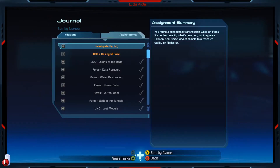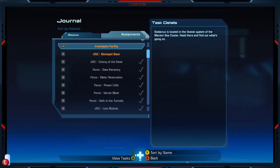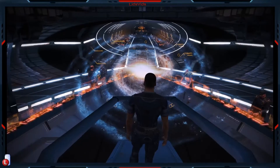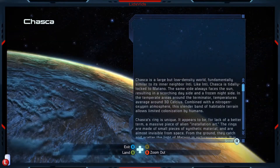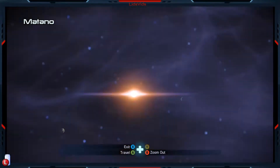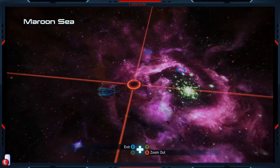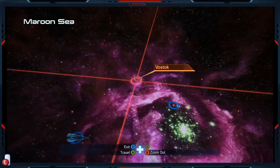The Investigate Facility is on Nauticrux, which is in the Vostok system of the Maroon Sea Cluster. I think that's where we are right now, at least the Maroon Sea Cluster. We're just at Chaska, which is in the Metano system. Yes, this is Maroon Sea. And we are looking for Vostok. Let's head over here then.